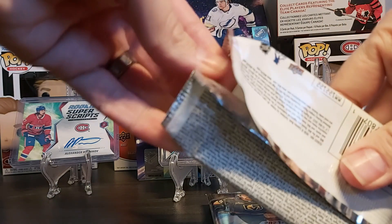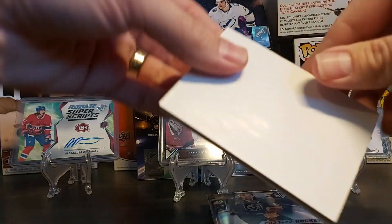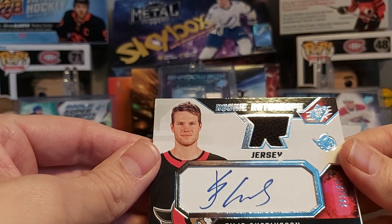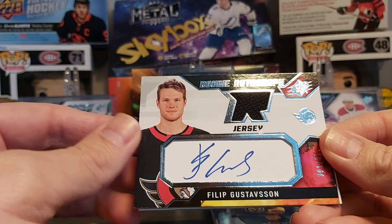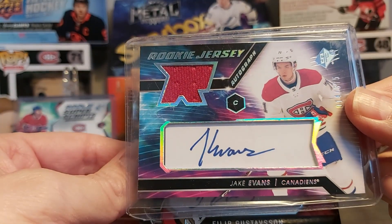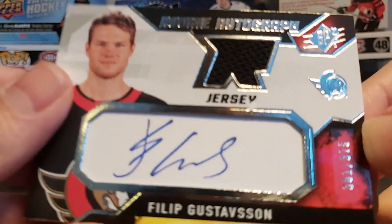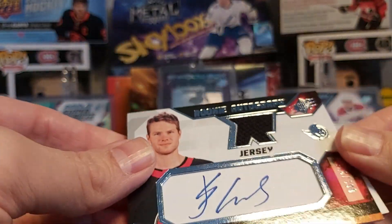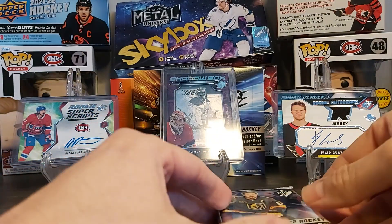Second pack — this will be a quick break. It's a jersey rookie autograph of Philip Gustafsson. It looks similar to last year — a piece of white paper with the auto added to the card. This one is numbered out of 375.